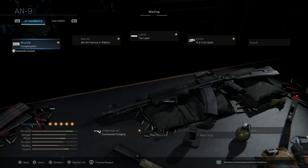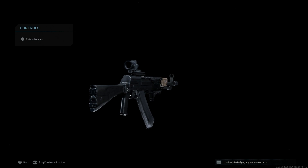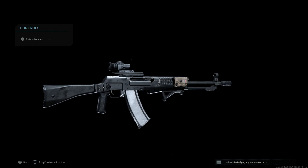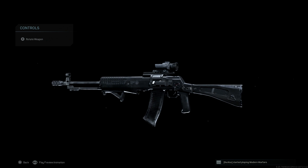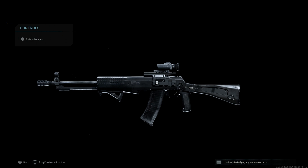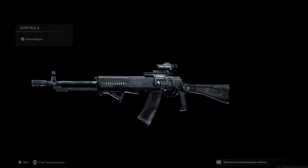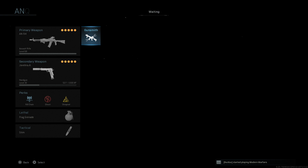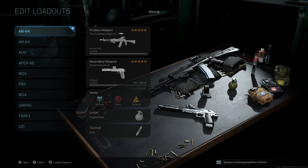Comparing to the base AN-94 with the same attachments: on the base version you have a tan PEK 15 Tack Laser, a transparent 5.45x39mm canted magazine versus the blue-black one on the blueprint, and no Shadow Company decals. The base also has Russian factory markings and a selector switch showing red indicators for safety, full auto, and burst mode — which the Company's Might variant does not have.